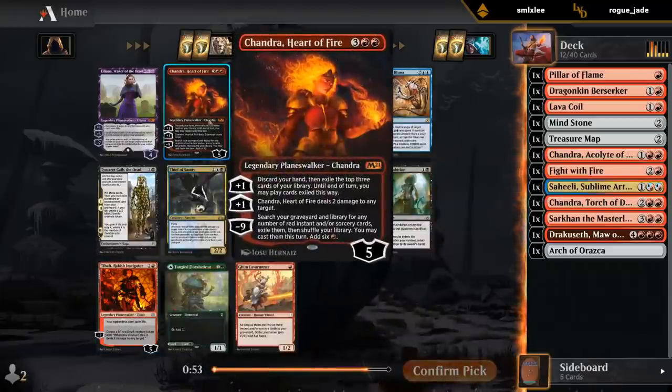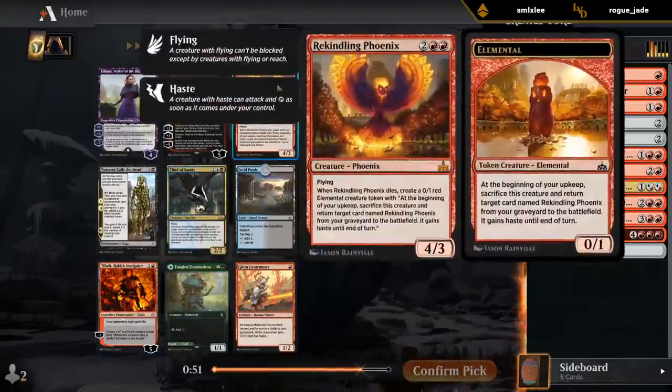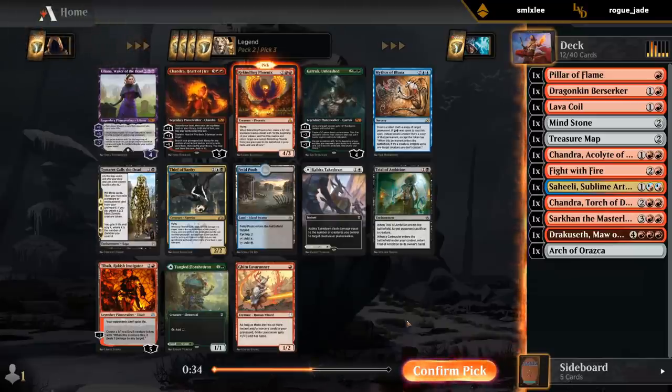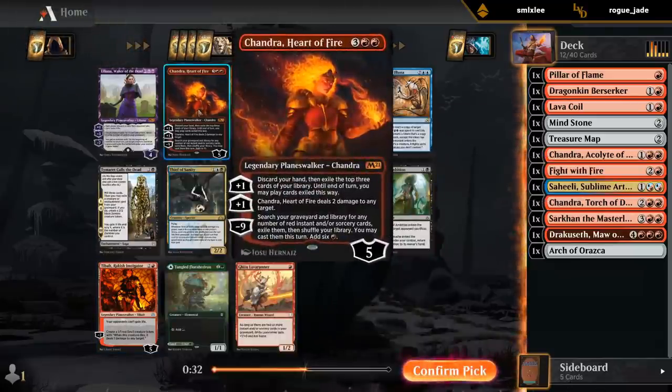Two red Planeswalkers — one of them might wheel. But Rekindling Phoenix can be a huge pain for a lot of decks to deal with. A blocker that can keep coming back can eventually win the game. We can potentially even cast it on turn three in this deck. And then hope to wheel either Tybalt or Chandra Heart of Fire.